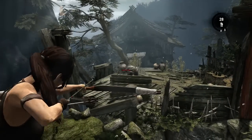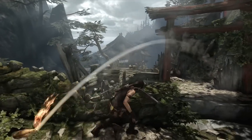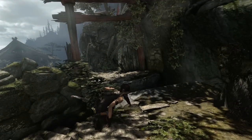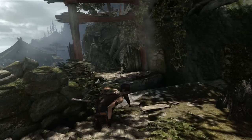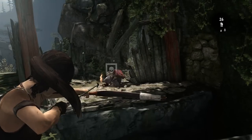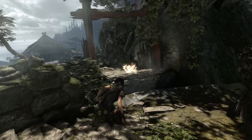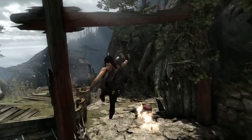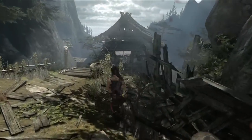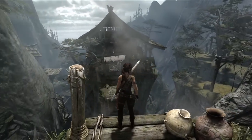We can see that the enemies are reacting — they're creating cover for themselves, reacting to her situation. Another guy is trying to flush her out of cover with Molotovs. This is just an example where we really try to make the AI adapt to the situation, but also promote movement from the player, so that they're not just stuck behind cover playing pop-and-shoot cover games. We really promote that movement.